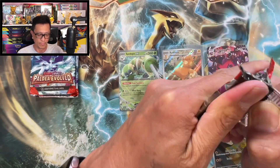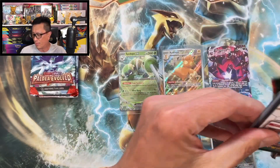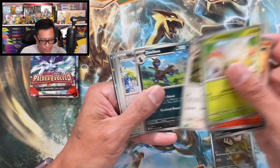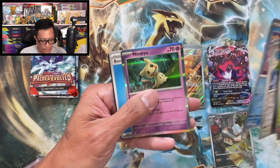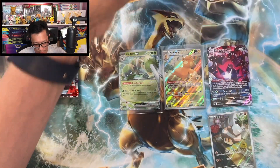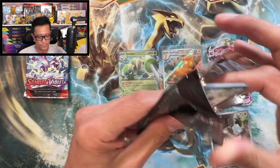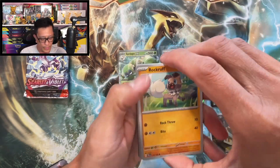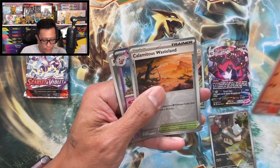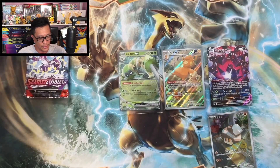Alright, we're going to go through these — no more card trick. Here we go, what do we get? Wugtrio, Flabébé, Mimikyu hollow. There's your code card. Paldea Evolved once again — what do we get? Croconaw reverse holo, Calamitous Wasteland reverse holo, Wigglytuff holographic. There is the code.